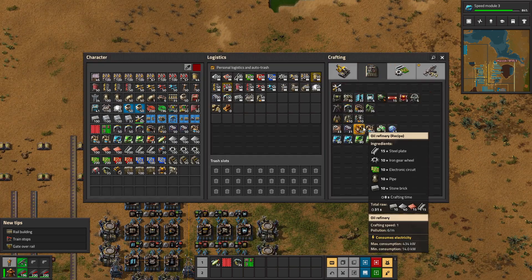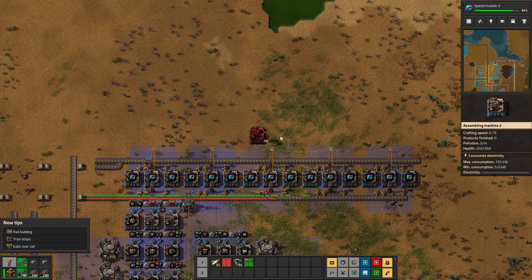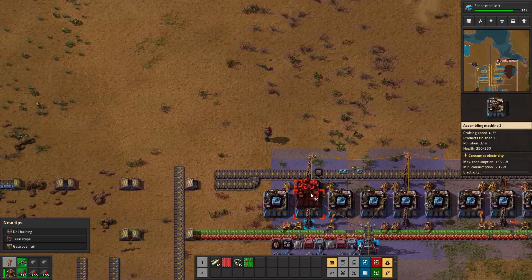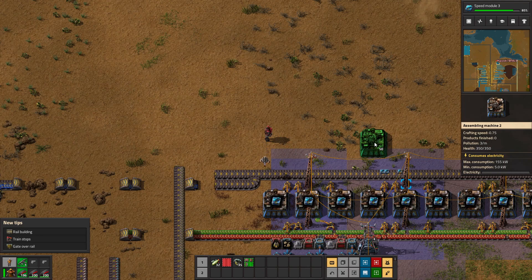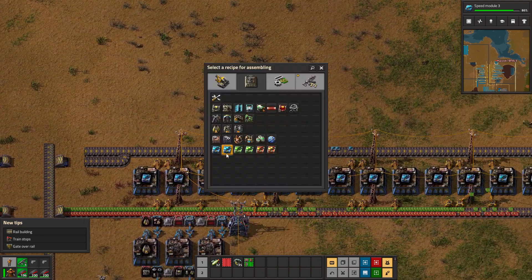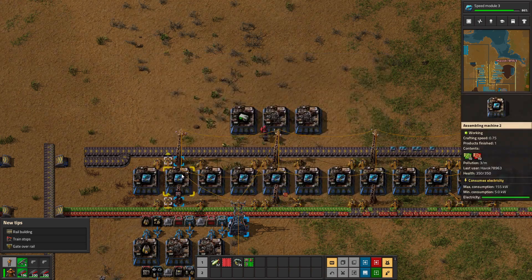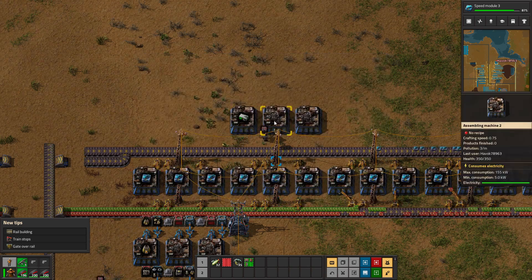Now I can come back and start a few machines in, select rocket control units, and these machines will directly feed the next one. These few will produce enough to keep these running, and you can just keep it going down - it will slightly offset how this works.